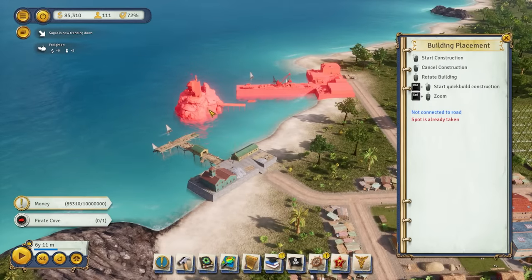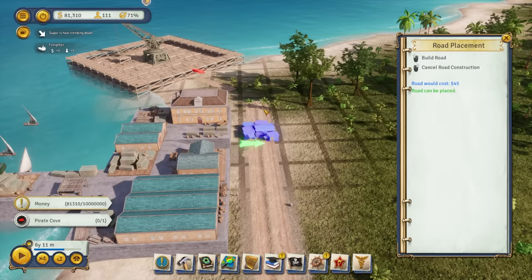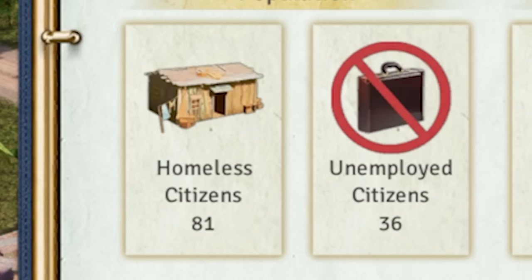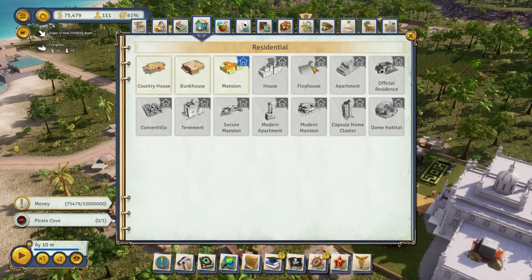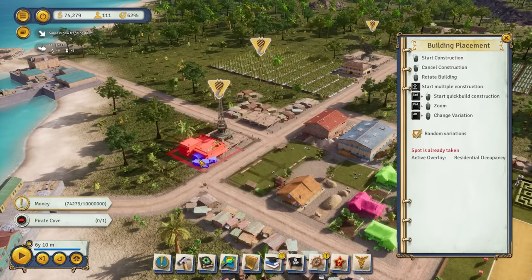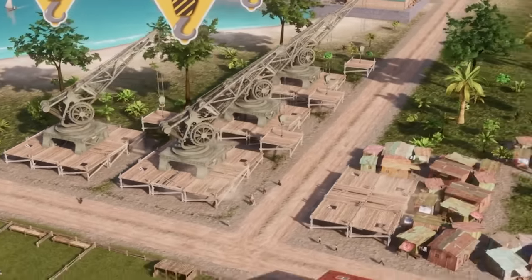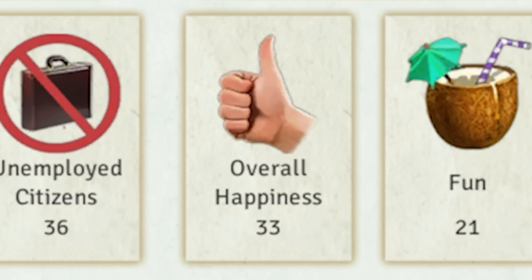Building a pirate cove is also very important, which is definitely not conspicuous at all. Oh no, someone's living in the way of this road. I might have forgotten that we do have 81 homeless people in our colony of 111 people. We can build some residential things — a couple of bunkhouses, or mansions. But unfortunately our people lack money, so we do need to build these crabby bunkhouses for now. I've given them the prime real estate of being right across the street from the shack town. I treat my people well. Said no one.